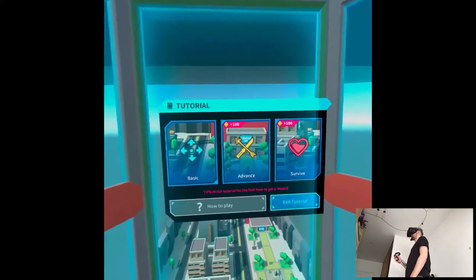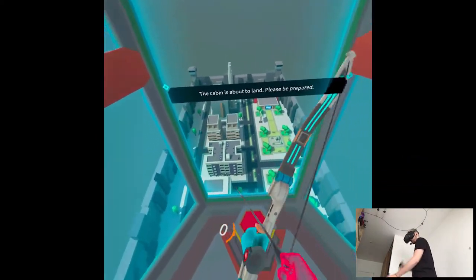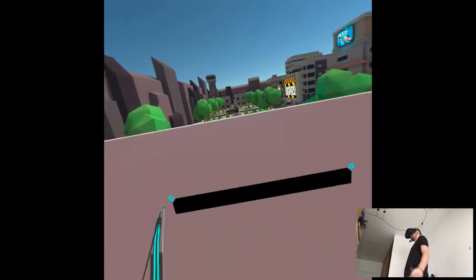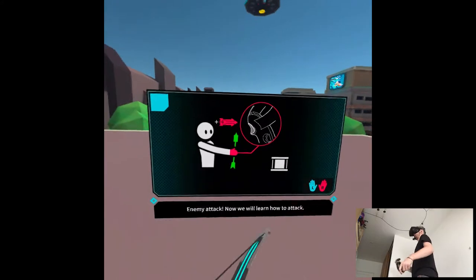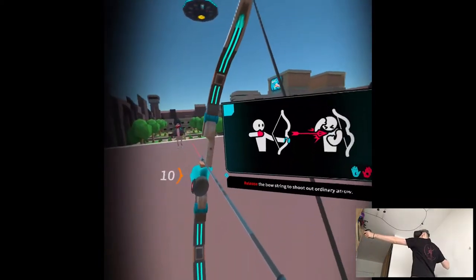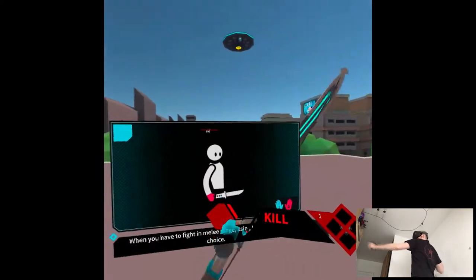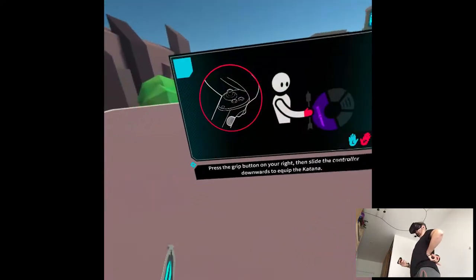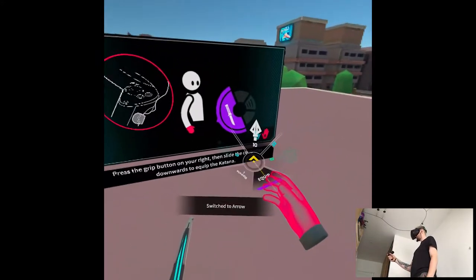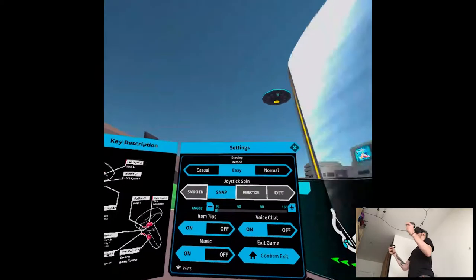Okay — basic, advanced, survive. For the first time to get a reward, sure, we're gonna do the whole tutorial. Here you will learn the basic skills of fighting. Please pick up some arrows for shooting. Pull the trigger and release the bowstring to shoot ordinary arrows — hey, I hit him! When you have to fight in melee range, using a katana is a good choice. Press the grip button on your habitual hand then slide the controller downward to equip the katana.